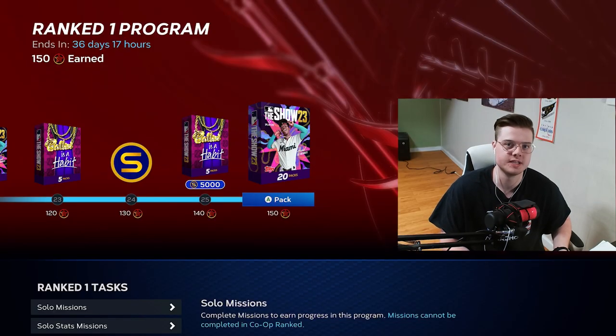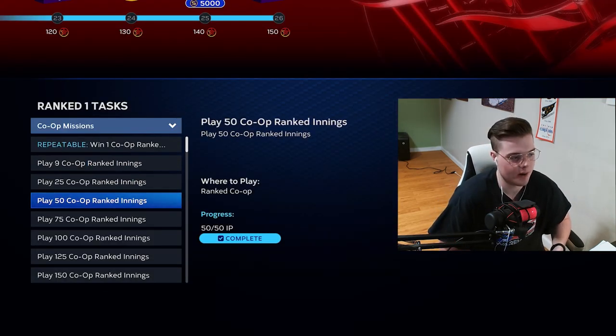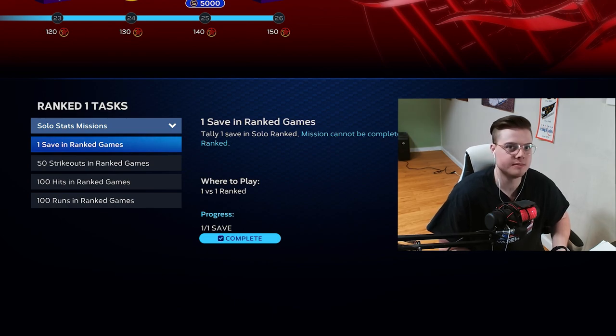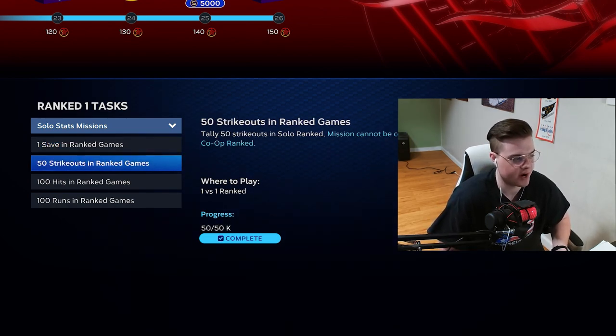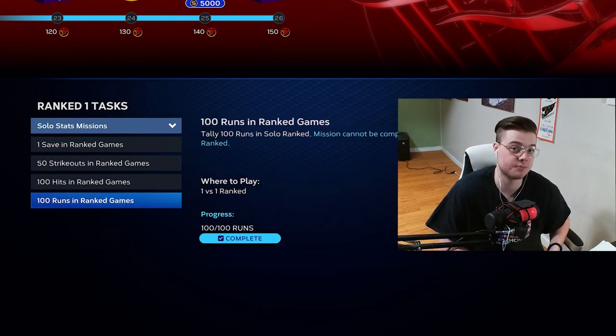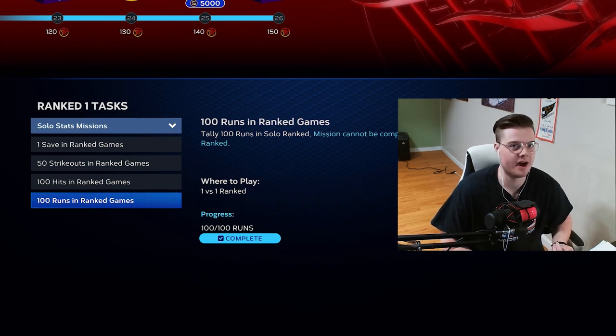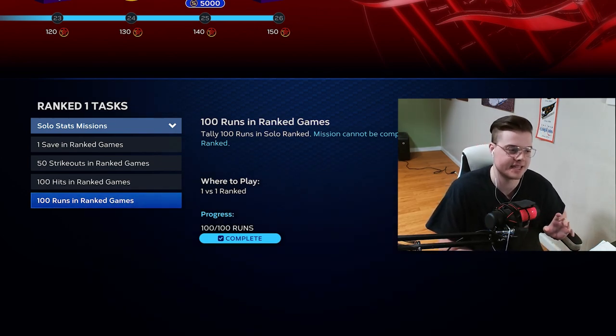All I've done to get this card is played innings in solo ranked as well as co-op ranked. I'm only up to 78 innings in solo ranked and 50 innings in co-op ranked, but the main way I got a lot of these program stars was just getting these missions done — one save in a ranked game, 50 strikeouts, 100 hits, and 100 runs. Sadly these are not combined. I'm just pretty good at ranked seasons and I've been playing a decent amount of ranked games, so that's how I've done it. I might also do debuts on the other two players if I can get to 900 on both ratings — just not too sure yet.